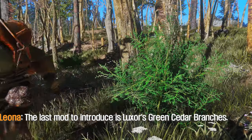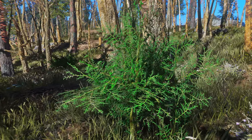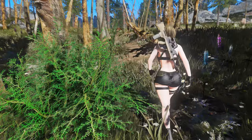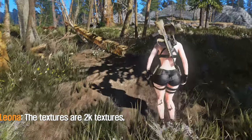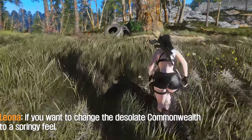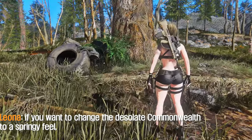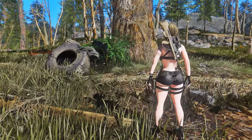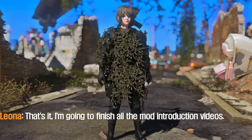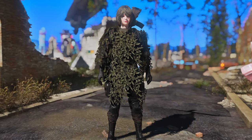The last mod to introduce is Luxer's Green Cedar Branches. This mod changes Commonwealth cedar branches to lush, vibrant colors. The textures are 2K and the specular map is 1K. If you want to change the desolate Commonwealth to a springy feel, this mod will probably help.